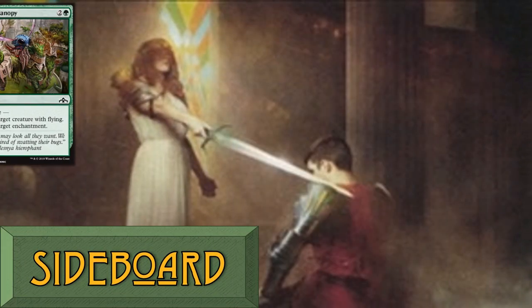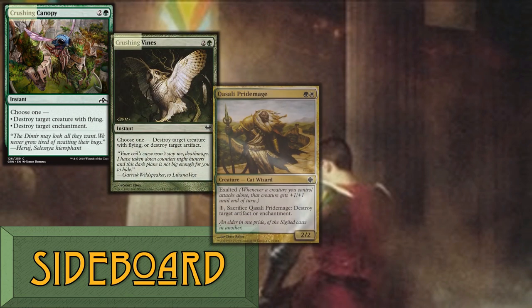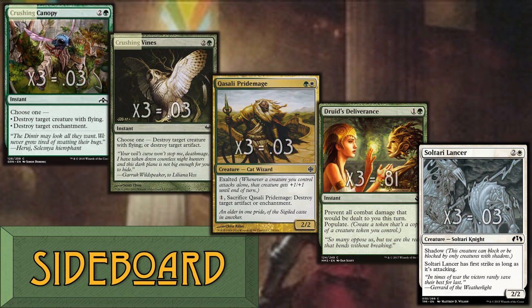We have a very unique sideboard, and much of it builds on statistical probabilities. Our archers and crushing cards give us an 83% chance to stop at least one large flier by turn 4. The cat combines with Sundering Growth and either crushing card to destroy either an artifact or enchantment at the same mathematical rate. Druid's Deliverance nullifies combat damage from creatures and adds yet another token. Three copies of the shadowy Sultari Lancer helps us push through combat damage, perhaps buffed by Cavalry Drillmaster. Opponents will certainly target this otherworldly creature with their removal spells. Sultari Lancer provides a sideboard option against a surprisingly tireless tribe, too.